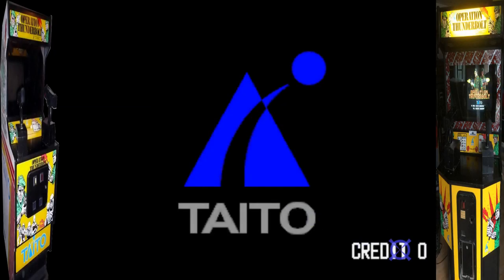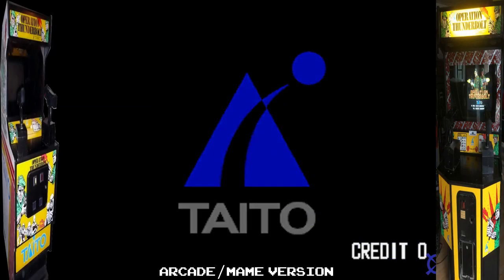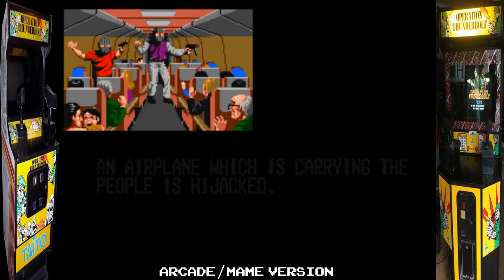In the raid, they managed to rescue all the hostages except for four. All the hijackers plus 45 Ugandan soldiers were killed, and 11 Soviet-built MiG-17s and MiG-21s of Uganda's Air Force were also destroyed. So there you go — a little bit of history. Now we're going to jump onto the arcade version first before we get to the GX 4000 one, just so we can compare the two.